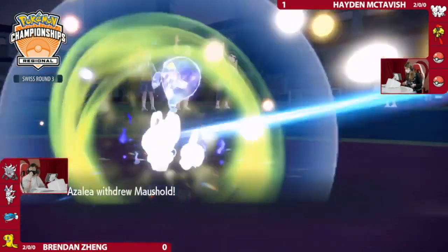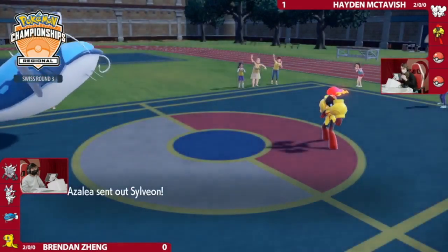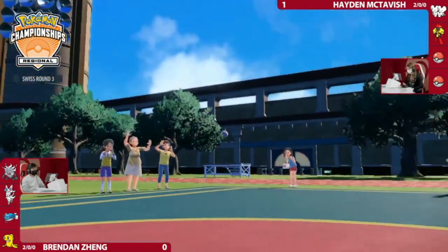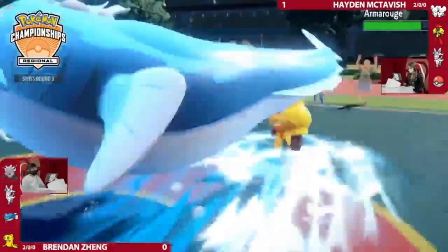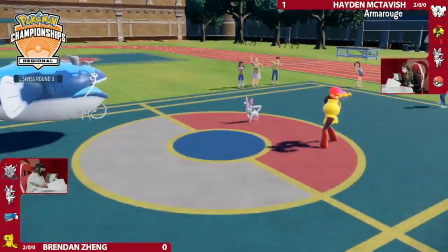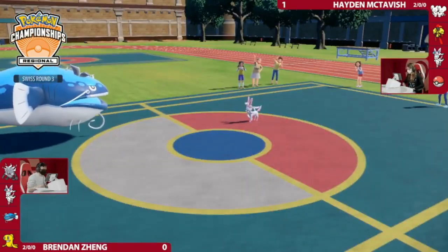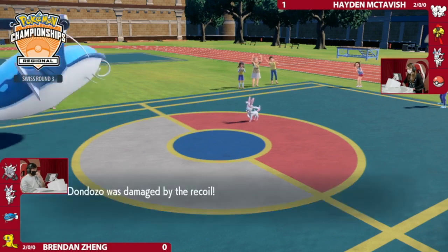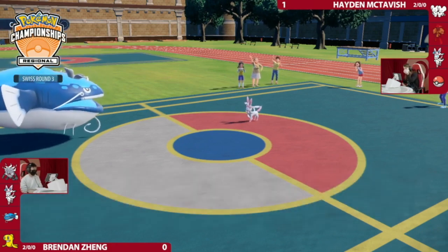Hayden now is thinking she could have gone for Trick Room there. But what's done is done — you've got to keep playing from this position. Sylveon is revealed as the third Pokémon for Hayden. Wave Crash now comes through, and Armarouge is definitely not surviving that — a quick knockout for Brendan. Given that Sylveon was in the back, there was a very clear angle for this endgame if Trick Room had gone up: you Encore Dondozo into Order Up, it's stuck using that Dragon-type attack, and Sylveon is completely immune to it.